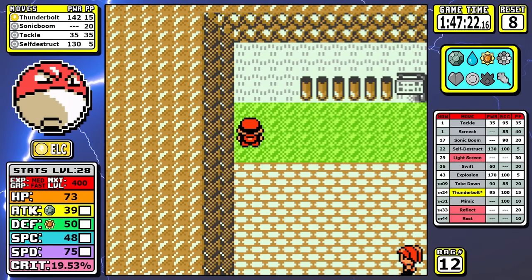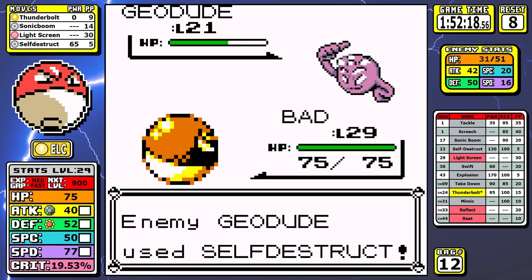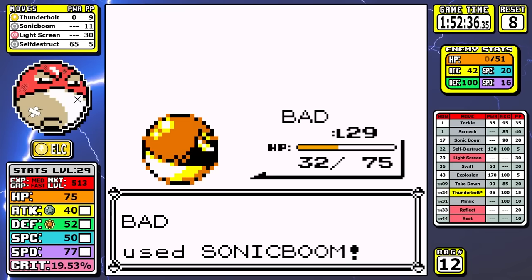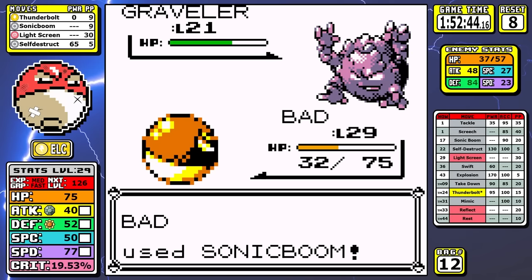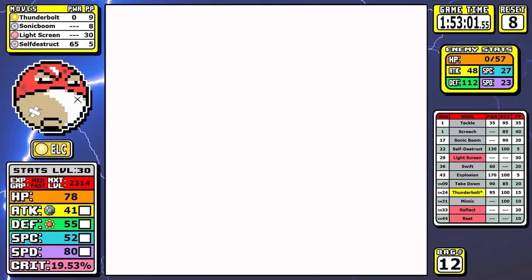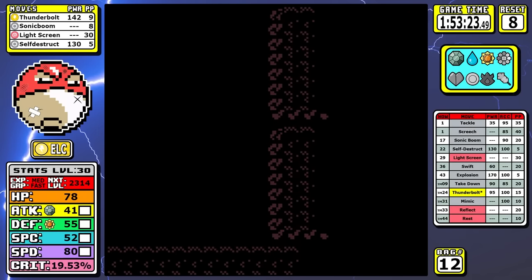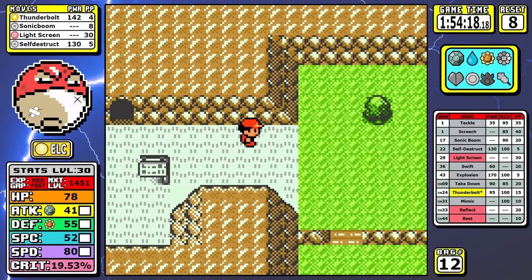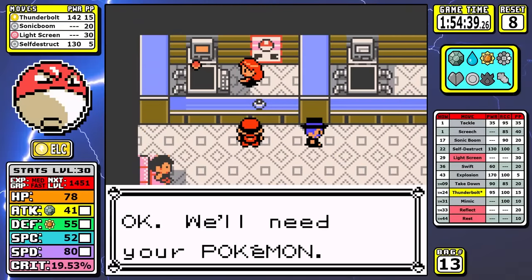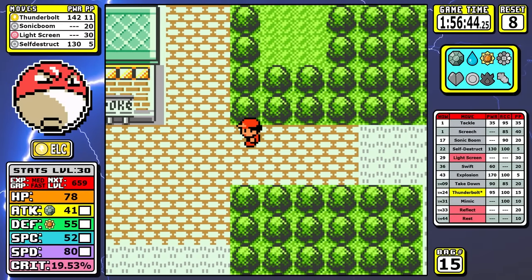For Rock Tunnel, the only thing to mention is the hikers — Sonic Boom is the answer, and you basically have to hope you can get off a few before every one of them uses Self-Destruct. One does use Self-Destruct, but we can take one, and we get a little bit of luck — no resets, Sonic Boom does its job on the ground-types. It's also worth mentioning that at level 29 we learned Light Screen — it doubles your special defense when hit by a special attack, making you really tanky, and it has some uses ahead.